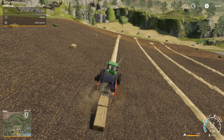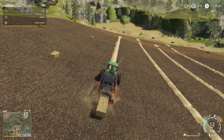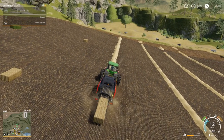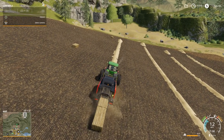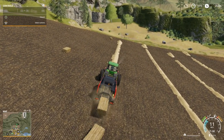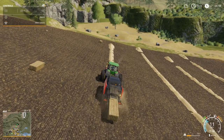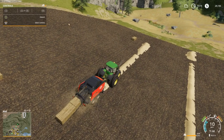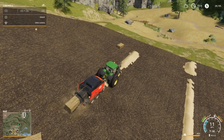I wish you could hire a worker with a baler. But if you use Course Play — if it ever comes to FS19 — you can do your first pass and get it all set up, and after that your tedding, windrowing, and baling all lines up on the same path. Makes it a lot better.